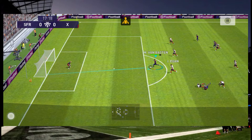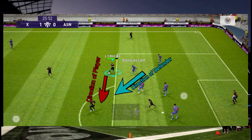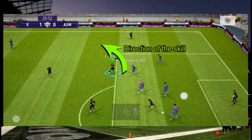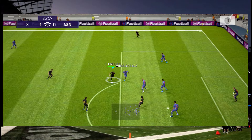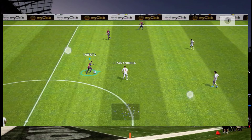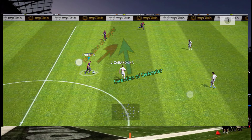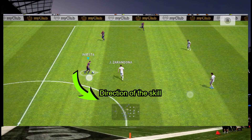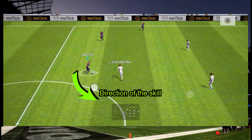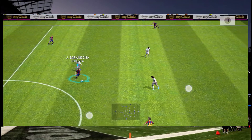The easiest way to use the Marseille turn is when the opponent comes at you making an angle from the sides. This is the most effective way to perform this skill. Suppose your player is facing one way and the defender is coming from a certain side — you need to swipe the left side of the screen in that direction. Try it out in practice mode first.